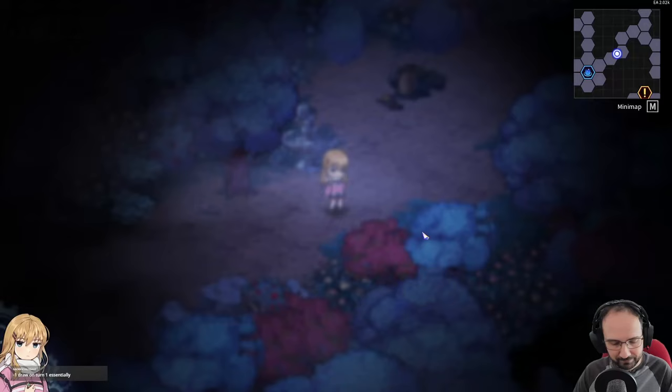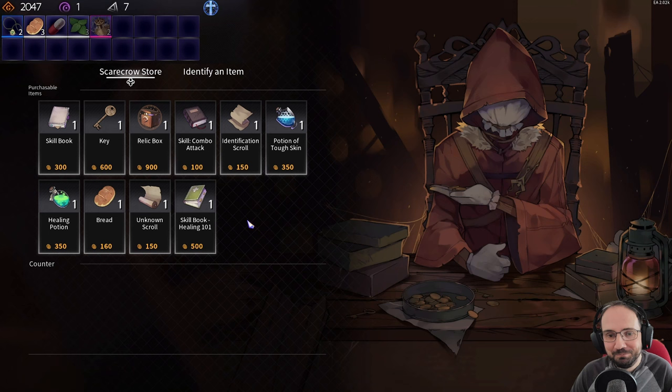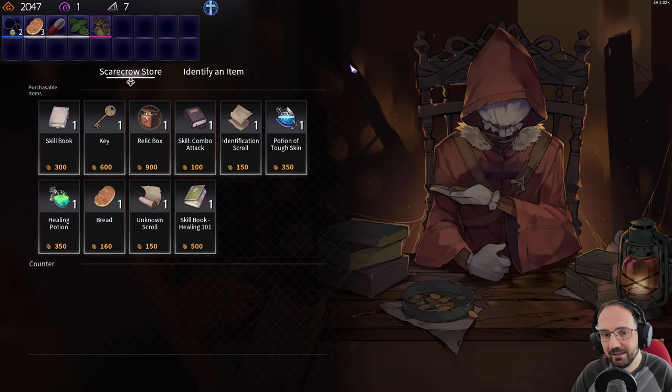We come across a shop. It sells a Relic Box — at the start of battle it fills empty relic inventory slots with random relics. We could buy it and effectively get two random relics for free after the next boss fight. But given our gold strategy with Money Power, we decide not to buy anything and keep our gold.